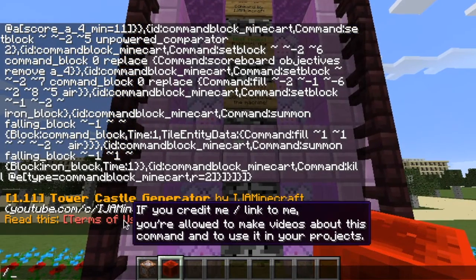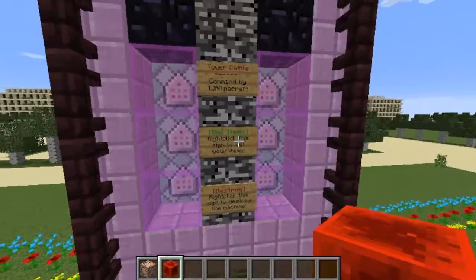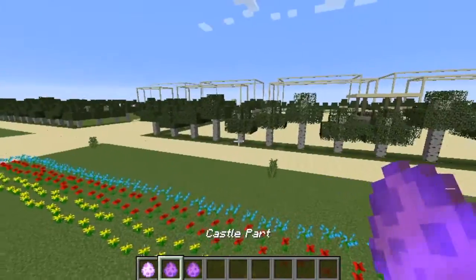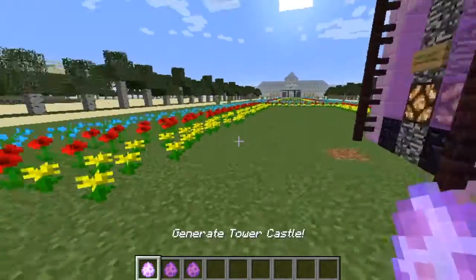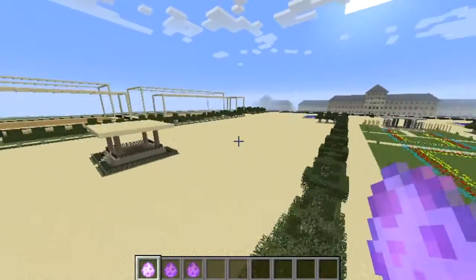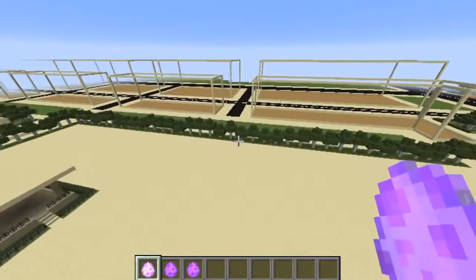Now we go up here to get our items. Right-click the sign and you get three spawn eggs. The first one is 'Generate Tower Castle', so we're going to make a tower castle.